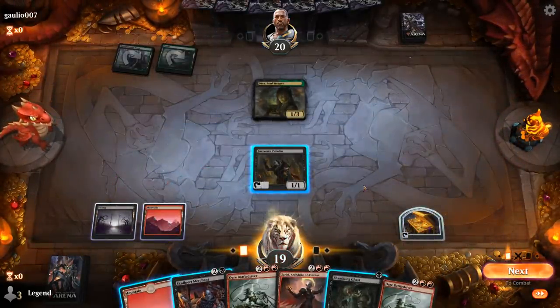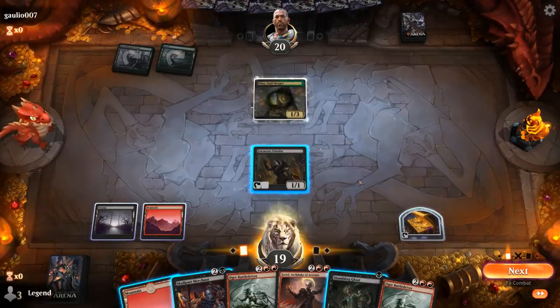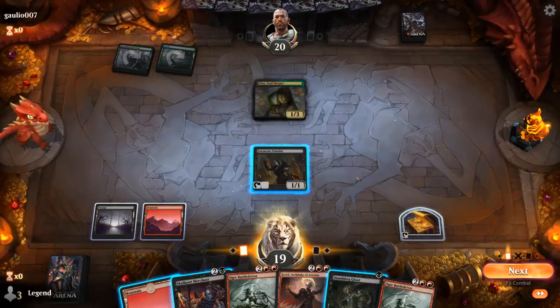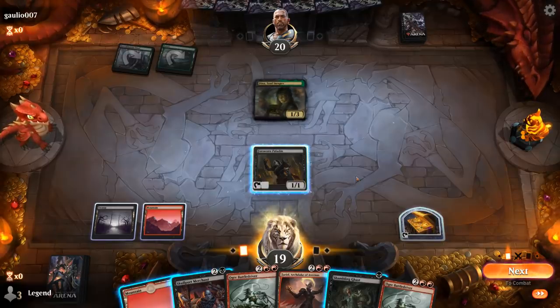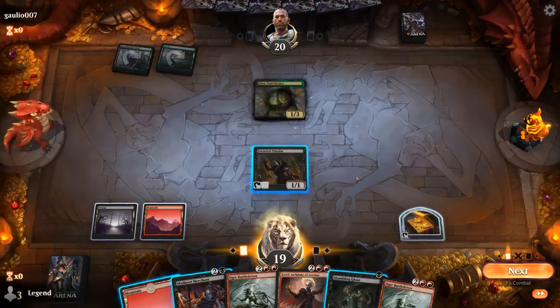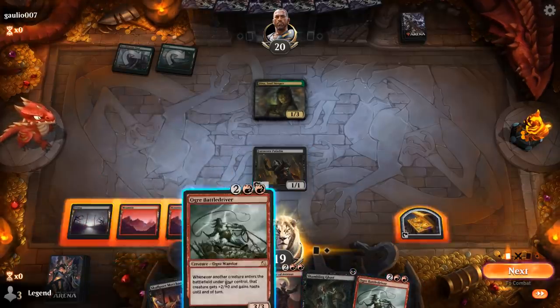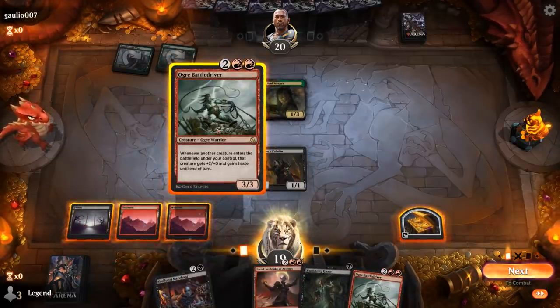I could play one of my 4-drops, which is tempting — especially Battledriver. If I play Zariel I can make a Devil instead. Battledriver lines up a bit better against Dina. And then if we draw lands, we can play Hasty Devils off Zariel; if not, we can still play Merchant.